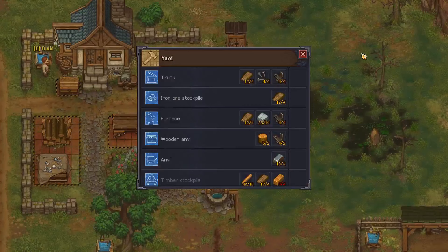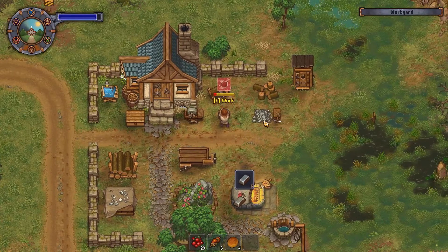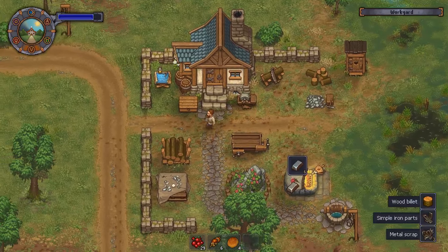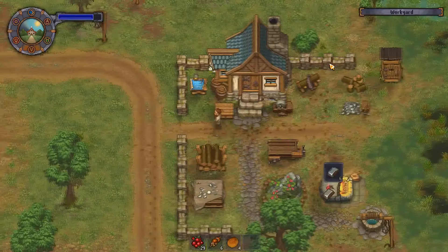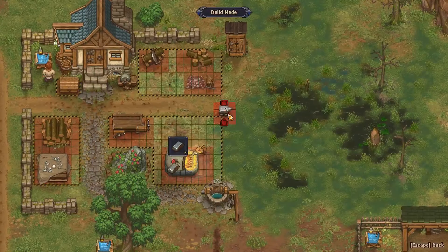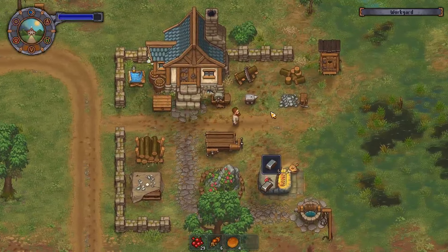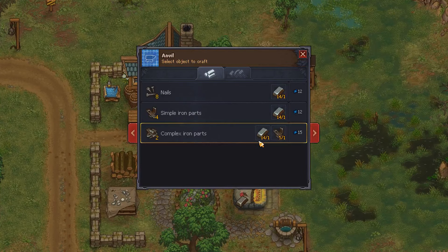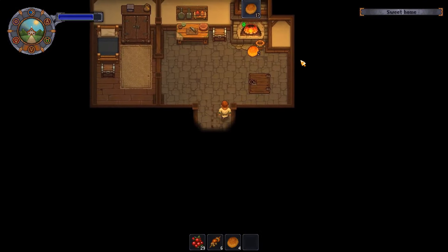We did unlock the iron anvil, therefore I will be replacing the wooden one with it so we can craft the advanced iron parts. This will allow us to get more crafting area and more blueprints down. As I said in the previous episode I will definitely want to go for the second furnace as this will greatly improve our crafting speed.